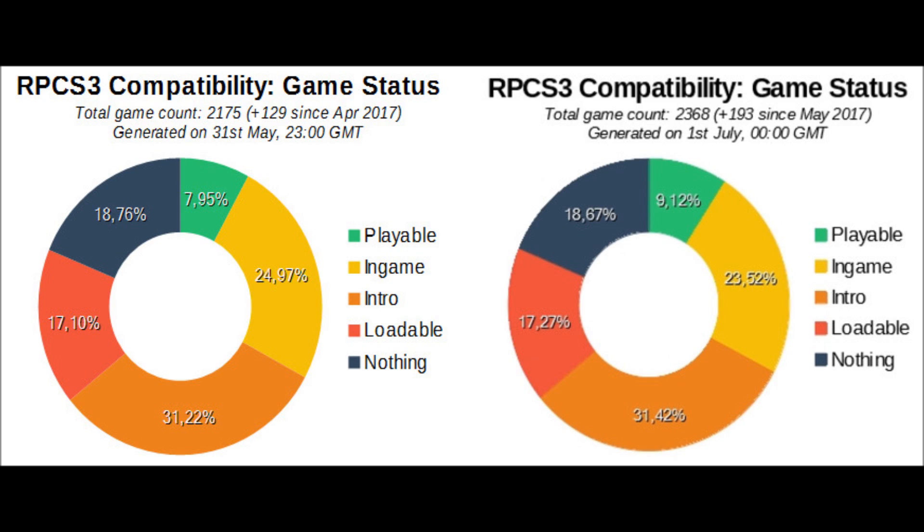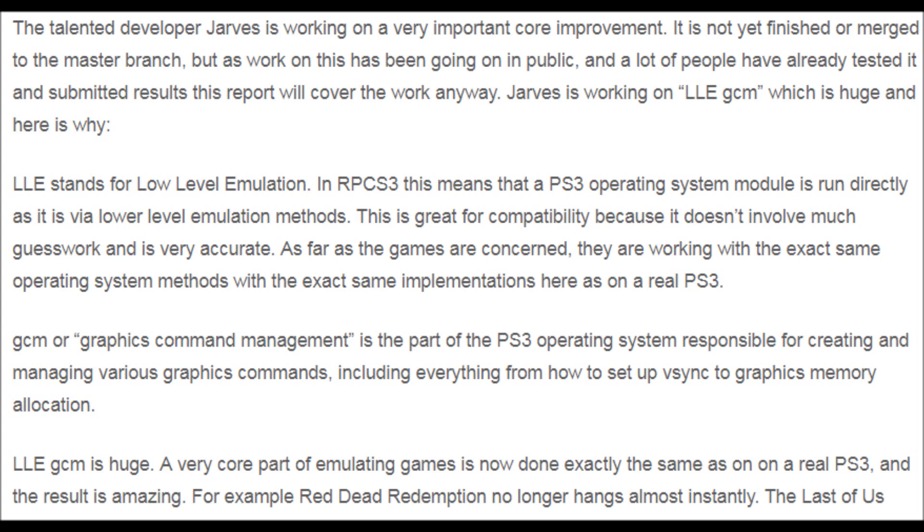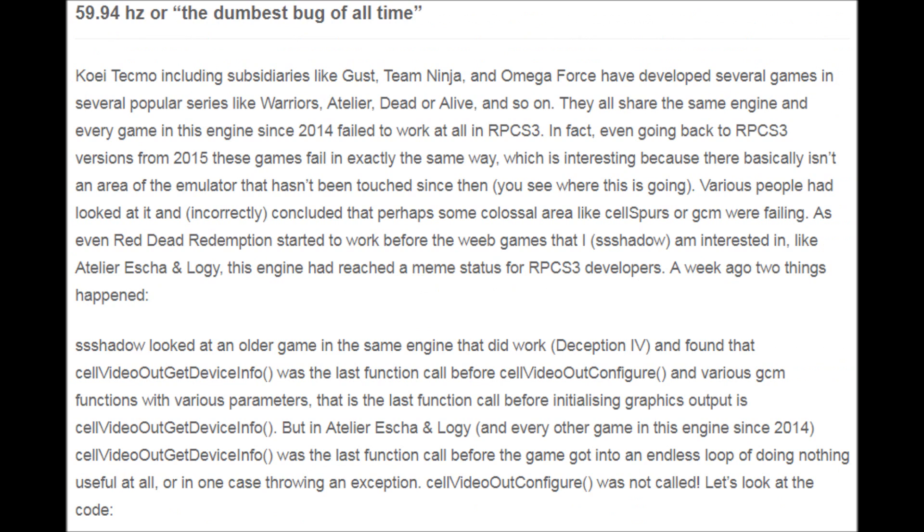The reason why so many games have seen improvements this month has to do with the fact that Neko Tekkena reworked the PPU LLVM Recompiler. KD11 has fixed various graphical issues, as well as Jarvison working on the LLE GCN — that stands for Low Level Emulation Graphics Command Management. It is the reason why Red Dead and The Last of Us no longer crash and hang immediately. Jarvison also worked on the 59.94hz bug, which I will cover after the games. There are a lot of games, so I'm going to try and go really fast through them.